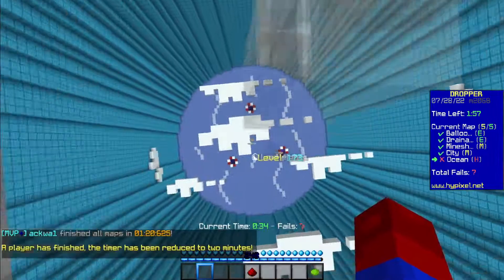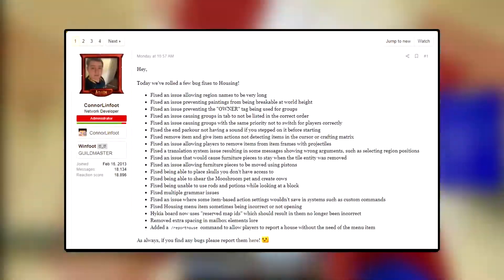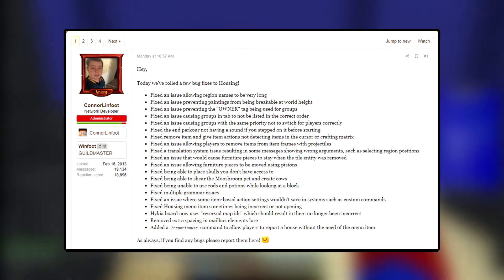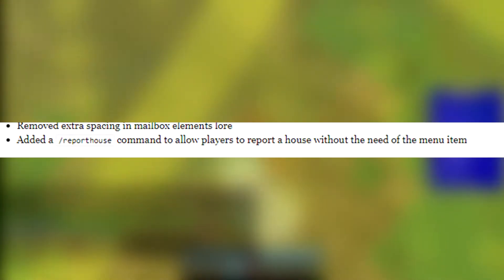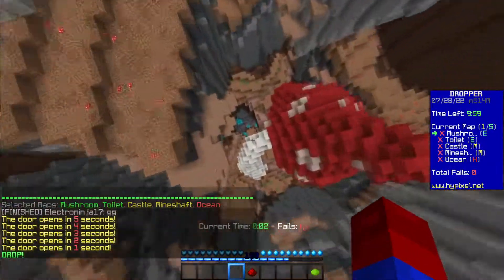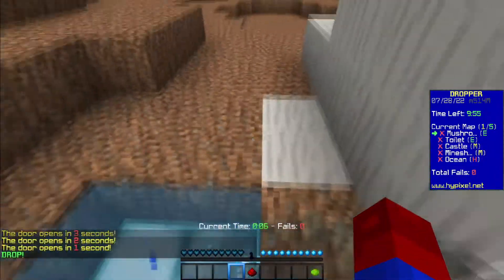Next up on the list is housing. Housing isn't a mode I spend a lot of time in, but I thought this was important enough to include. No new content specifically, but we got a bunch of bug fixes. Included with this is a new command, slash report house, that will allow you to report any housing right then and there without having to tediously open up a menu and find the option. Now all that's left is to make it easier to report builds in all the build battle game modes, and I think the server will have the most efficient method of reporting cheaters and rule breakers.